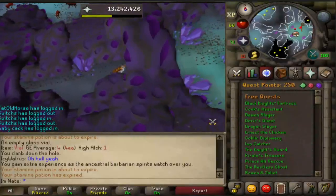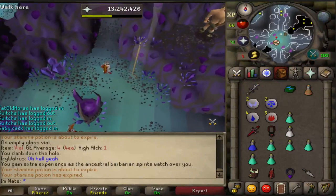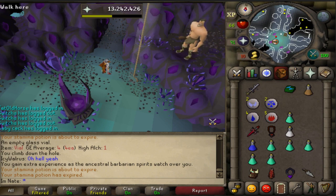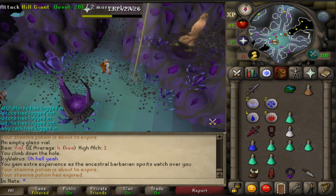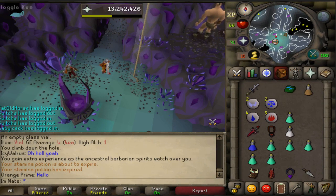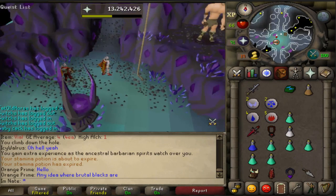The final big thing about this place is the Arclight — it's probably the biggest feature. When you kill monsters, you have a chance of receiving an ancient shard. From what I've heard, the drop rate is 1 in 500 minus the HP of the monster. So Abyssal Demons with 150 HP would be 1 in 350. That hasn't been confirmed, but that's the best guess I have.